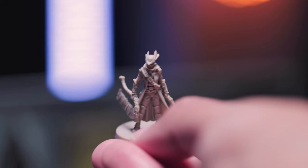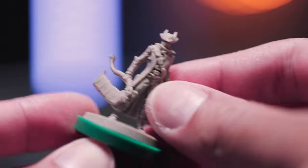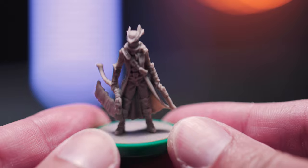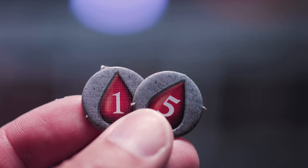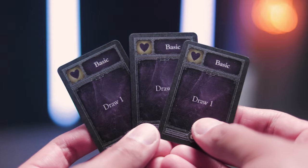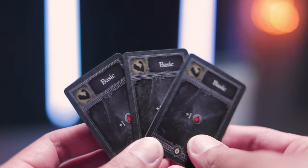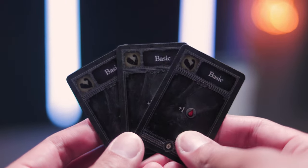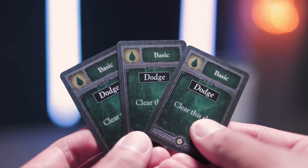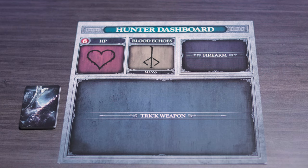Here is the Saw Cleaver Hunter. Each player is also going to take one hunter dashboard and its matching colored base — the title is green so I'm going to use a green base for the Saw Cleaver Hunter. Then you want to take six health points, one player aid card, and a hunter deck made out of 12 stat cards: three purple vitality cards, three black strength cards, three blue skill cards, and three green endurance cards. You can put this deck next to your hunter dashboard, and then put your six HP tokens in the HP slot.